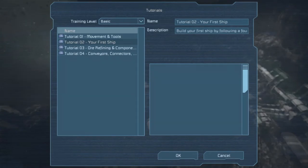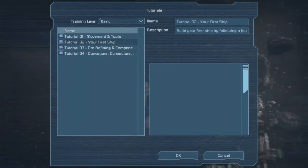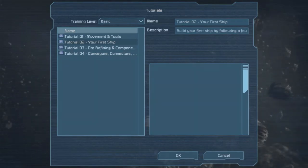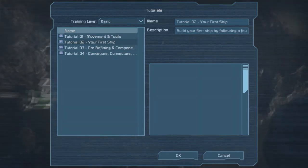Hello there guys, how's it going? Welcome back to Space Engineers tutorial scenario number two. The first one we did was movement and tools. This one's going to be your first ship.